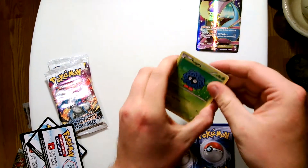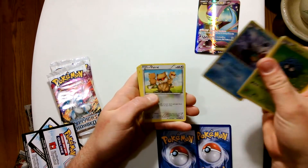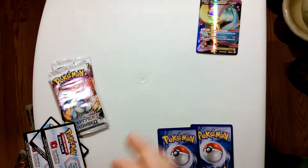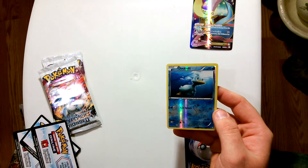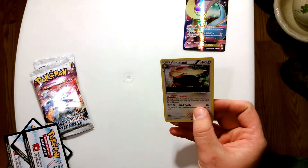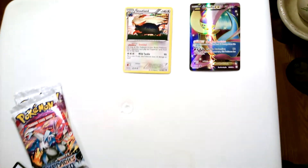Alright, we got a Tangela, Potion, Oshawott, Patrat, Woobat, Tranquil, Mandibuzz, Golduck. Reverse Ducklett — that's an odd artwork on that one. Stoutland foil! Stoutland foil, nice.